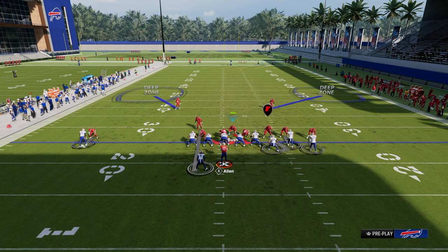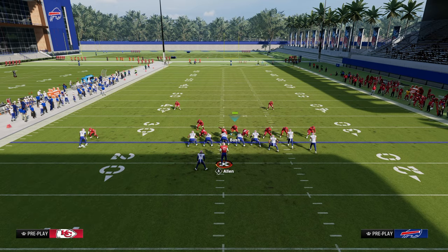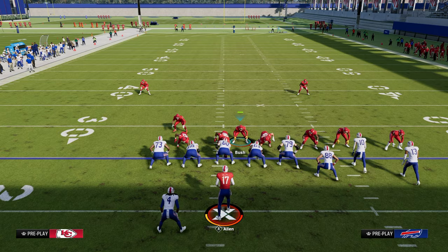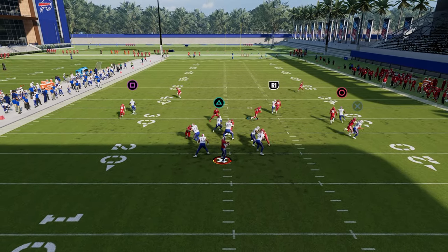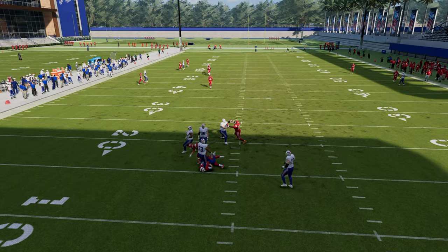The reason you would use outside thirds instead of deep halves is they will do a better job at defending crossers and corners if that is what your opponent is running. If your opponent is running a lot of post routes, you would probably want deep halves instead of thirds. Then we're just going to shade underneath, pass commit, use her in the middle, and play coverage. This is our coverage defense 90% of the time.